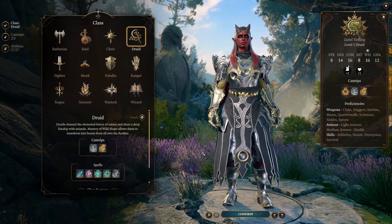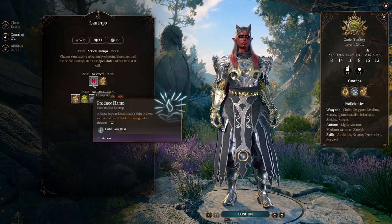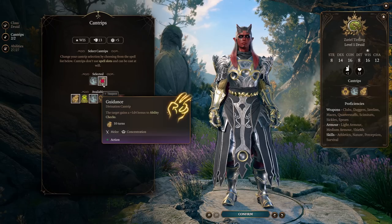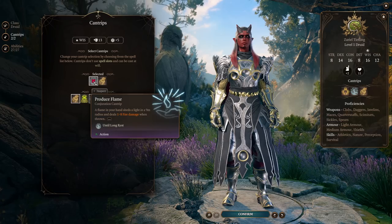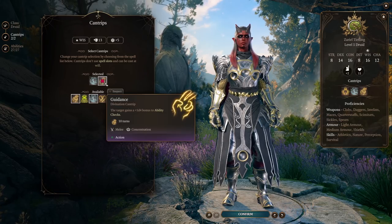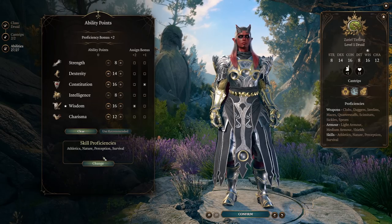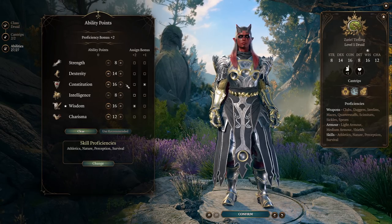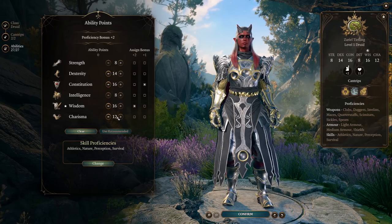Going with a Druid here, that's going to get us a couple of cantrips. I recommend Produce Flame and Guidance. This is just a generally good spell setup — we're going to be getting a ranged fire cantrip which will synergize for some of our equipment, and we're also going to be getting Guidance, which is just one of the better cantrips in the game for dialogue options. Next up, let's have a look at our stats. We're going with 14 in Dex, 16 in Con, 16 in Wisdom, and Charisma at 12.